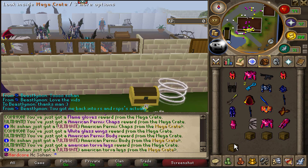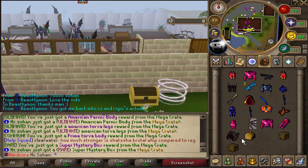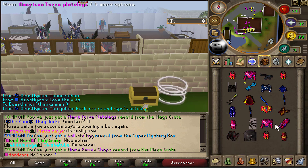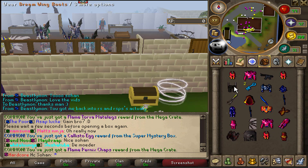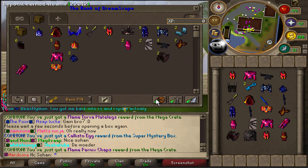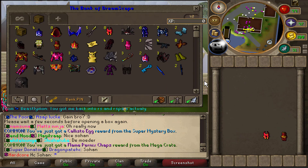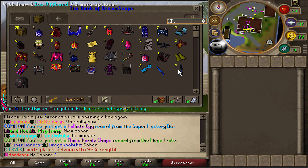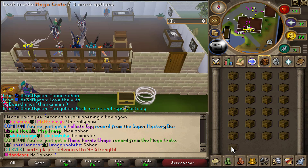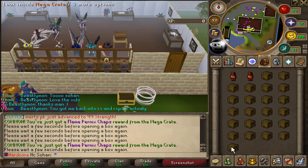We had two ice off hands in this inventory alone! American pernix chaps as well. What is with this luck — we're getting so many rare rewards! A super mystery box — let's open that up. Callisto egg, unlucky. But we got so much: American armor, ice katanas, dreaming boots, assault rifles. We've still got 75 boxes to go. We literally got three ice katanas in one inventory alone — so lucky!